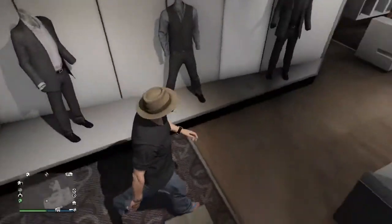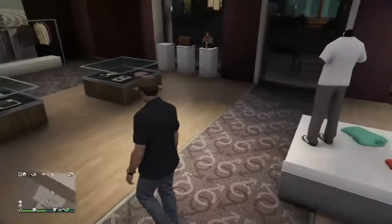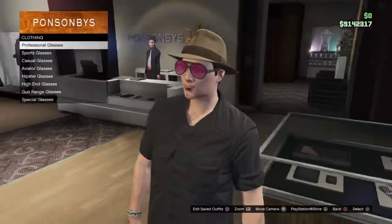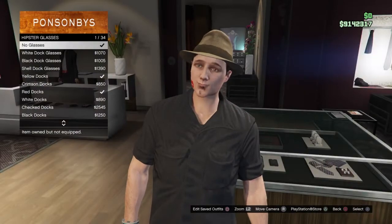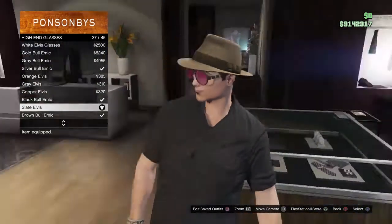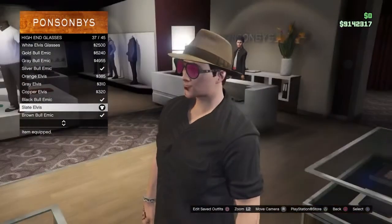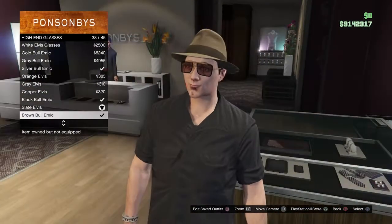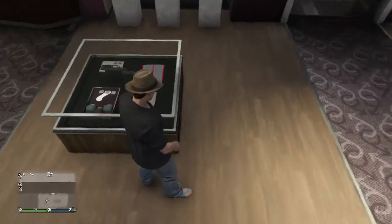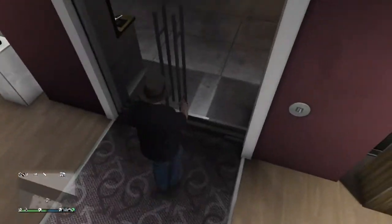Finally, to finish the outfit off, go to glasses, then go to high end and you should find the Elvis glasses, which should be number 37 out of 45. If it isn't, look in that general area and you should find it. Once you equip them you should have the basic look and look a little bit like El Rubio.